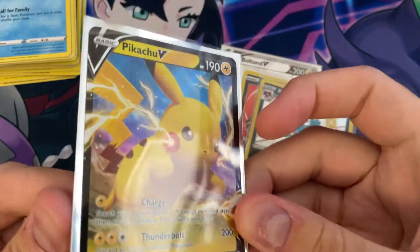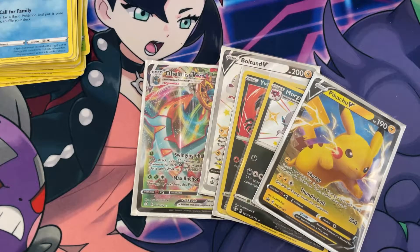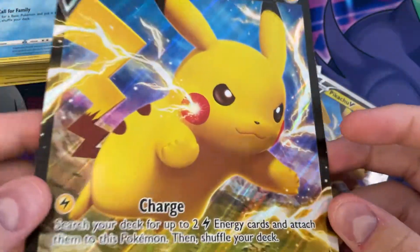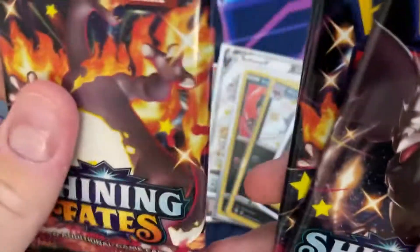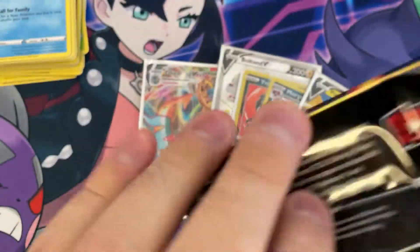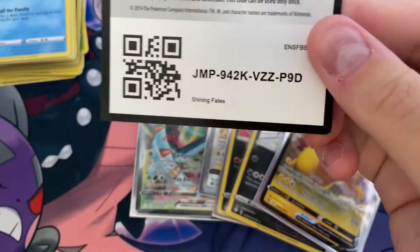There's Pikachu, promo card, nice. And we got our giant Pikachu card — very cool. And we have four packs of Shining Fates. Now we got three Charizard packs. Let's see if we can get a Charizard out of one of these Charizard packs.